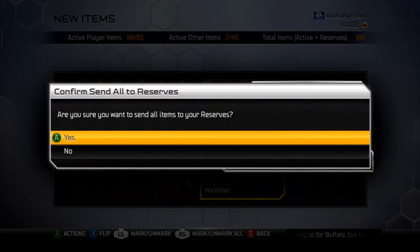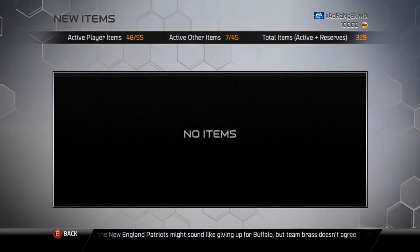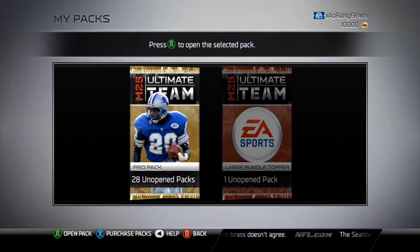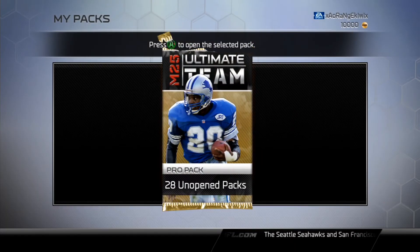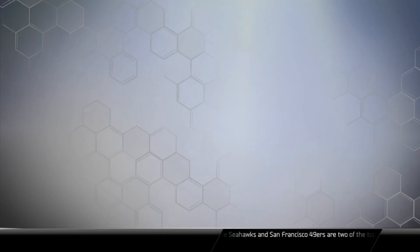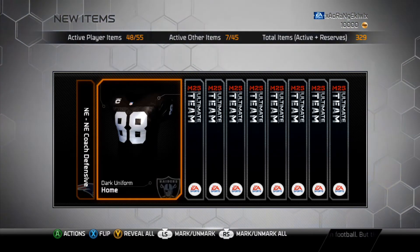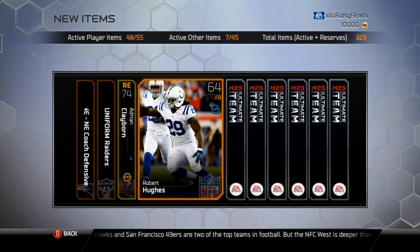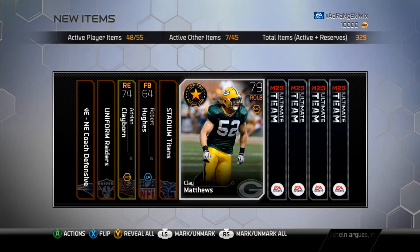If any of you guys are pulling packs and pull some elite or gold Atlanta guys, let me know — we'll try to work out a deal. I'm trying to get elite Atlanta cards. I honestly haven't seen any. I know there's that Mike Vick cover card, but those aren't tradable, so unfortunately I'm stuck with Drew Brees. I was really hoping for that Vick but we'll get there — I'm sure they'll release something.